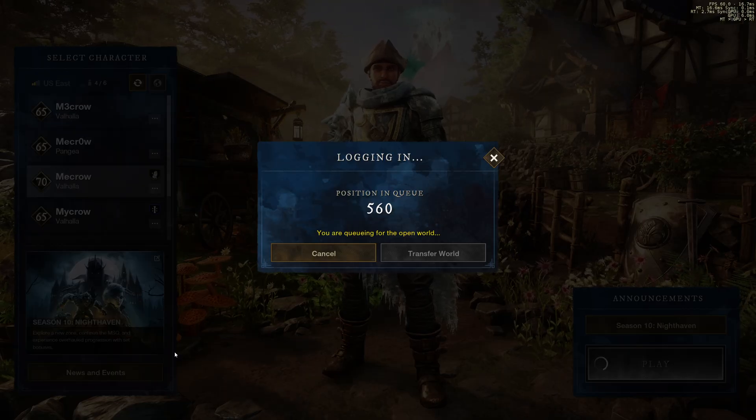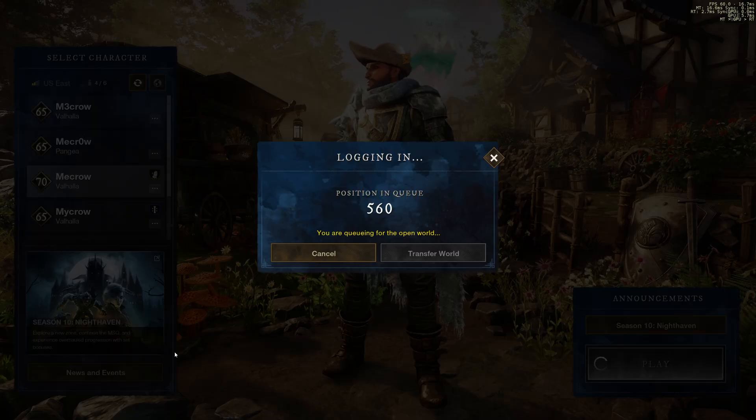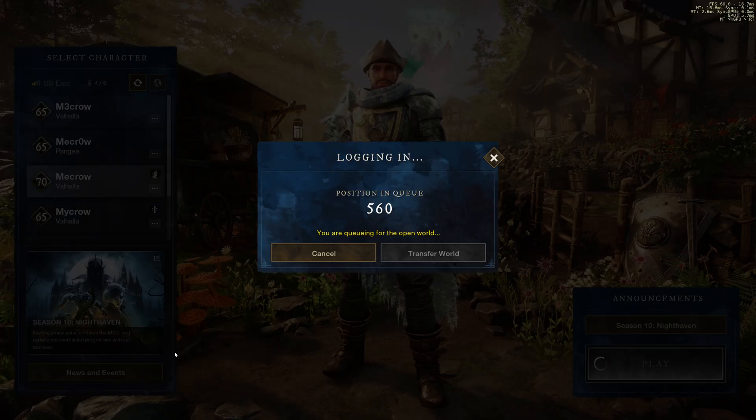New World has really large queues depending on your server. Valhalla is still sitting at usually a 1-3k queue depending on what time of the day you're getting in. I know in South America those queues are like 4-5k right now, so they can have a whole new server and it'll be full. I know Nissan EU is that way as well. All of these problems basically stem from you need to sit down, be at your computer ready to play the game, you have to hit queue, and then you have to wait like 2-3 hours before you can actually play the game.